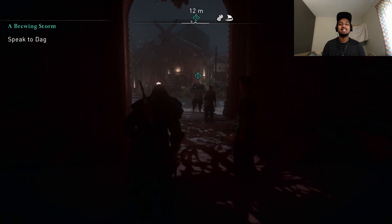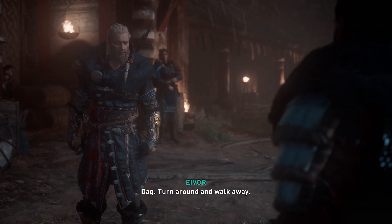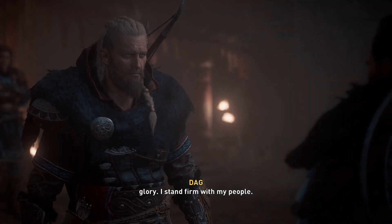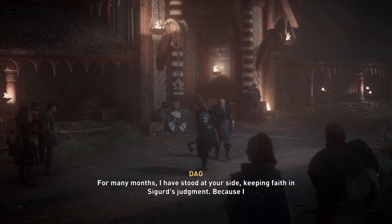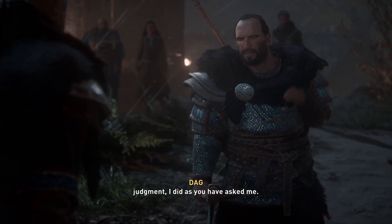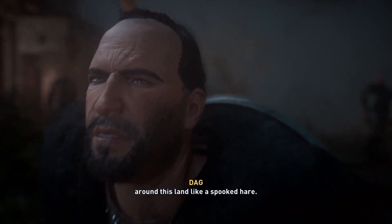What does this guy want? Face you? I knew this idiot. Stop there, wolf-kissed — this ends now. Dag, turn around and walk away. Your habits are not my own, Eivor. I do not flee responsibility for the sake of glory. I stand firm with my people. For many months I have stood at your side because I believed in Sigurd and his vision. He told me: do as Eivor commands. And I have, against my better judgment. And where has that left us? Without a Jarl? Without a purpose? Watching you chase glory around this land like a spooked hare.